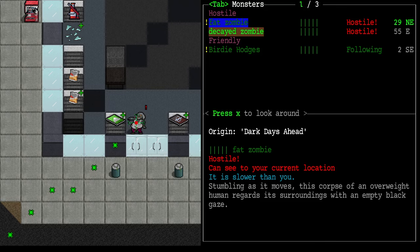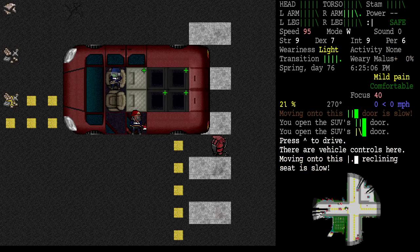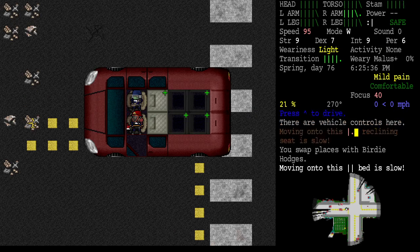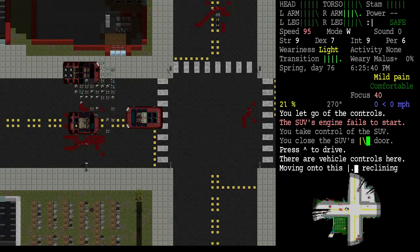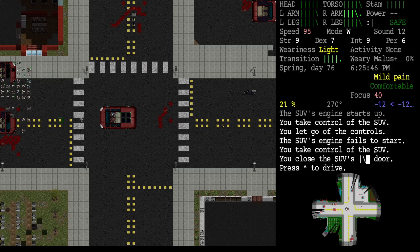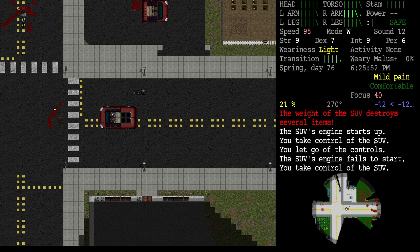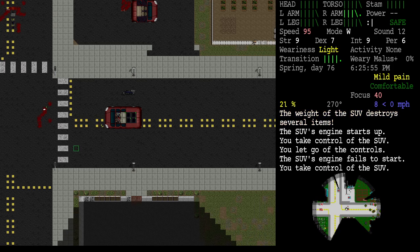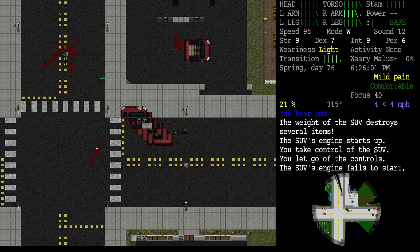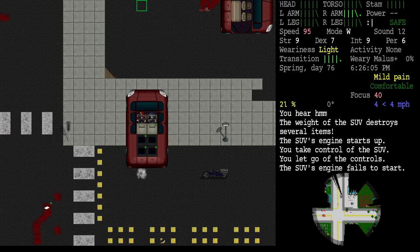That fat zombie still wants to come over but hasn't broken the glass yet. Let's go get our vehicle. First I need to get my backpack — sorry Birdie for the false alarm. You know how I am. I know you want to drive so bad you can't stand it. But I will walk.